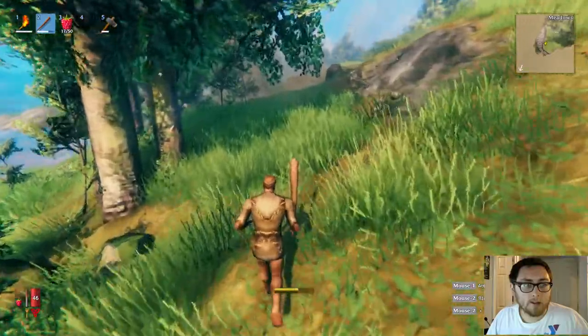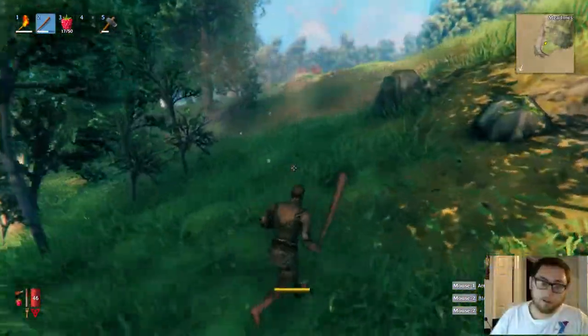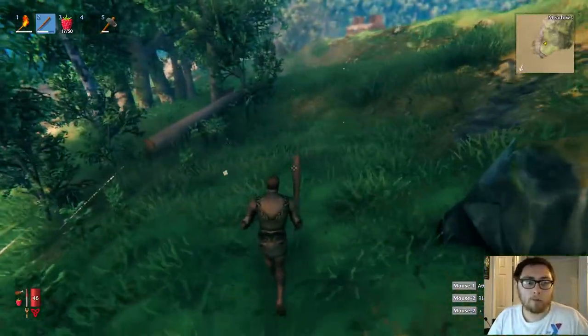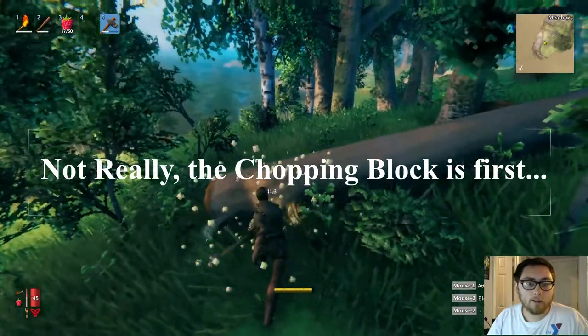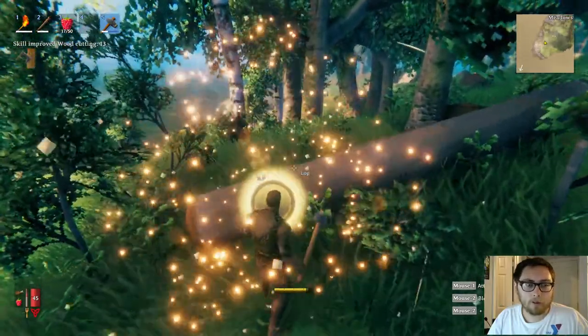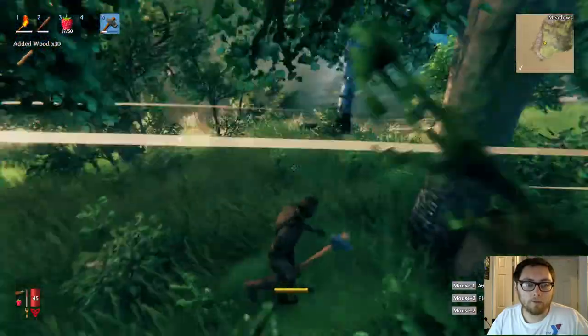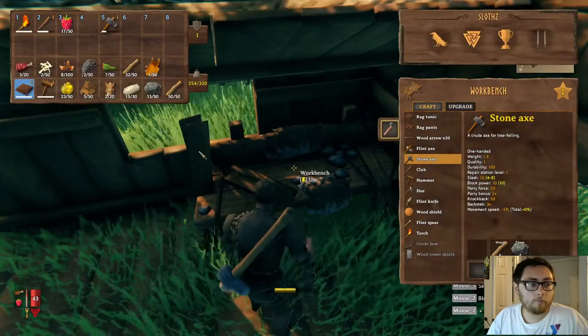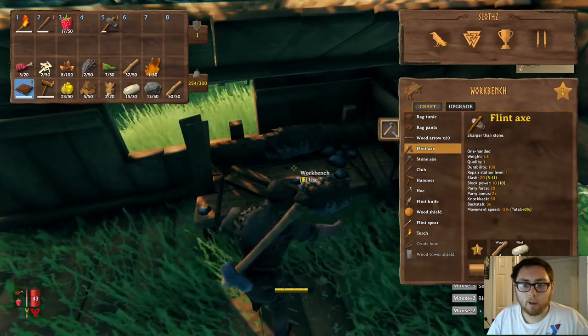So when I got that deer hide, I unlocked the tanning rack. The tanning rack is the first upgrade you can get for your workbench. Getting your workbench to level two unlocks new recipes and allows you to upgrade your items beyond level two. So now we can make the flint axe — forget this stone axe, I don't want it anymore.